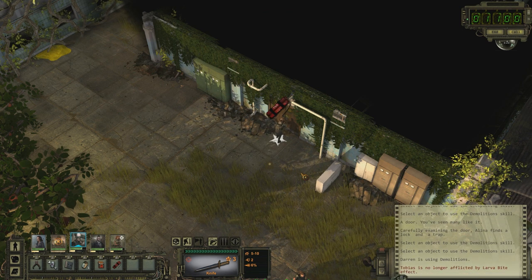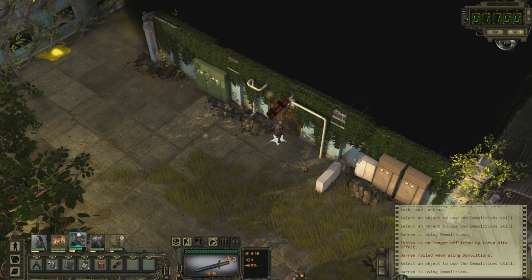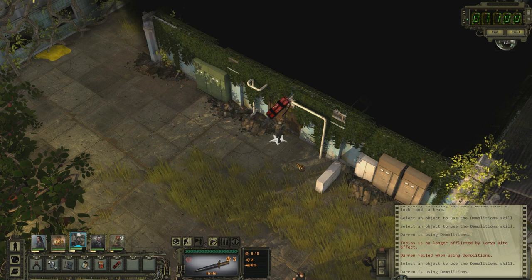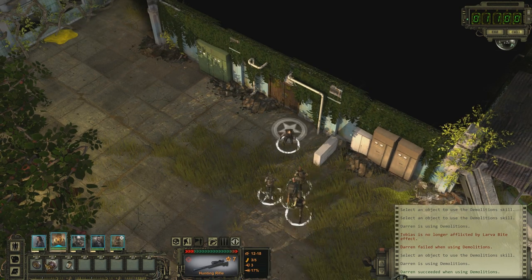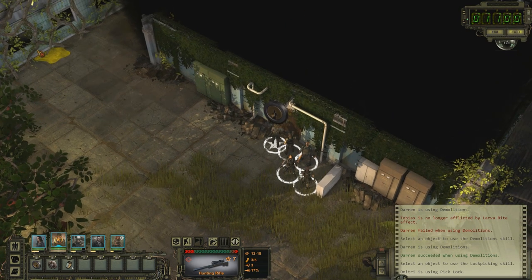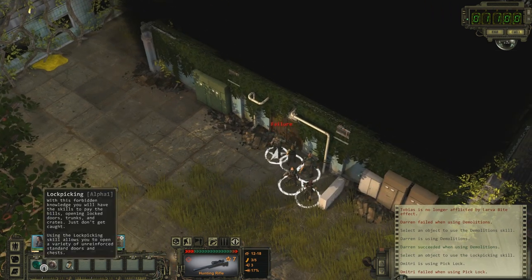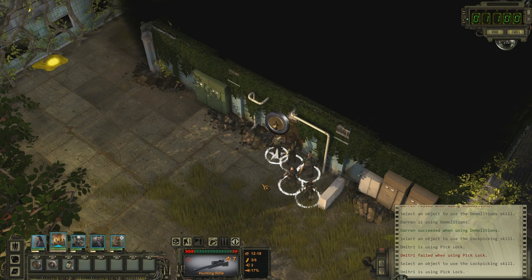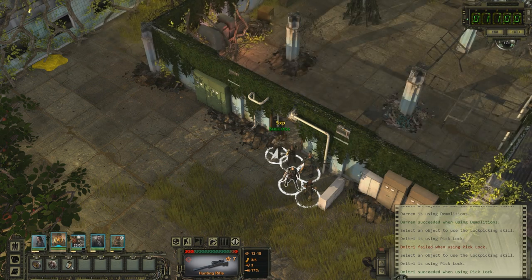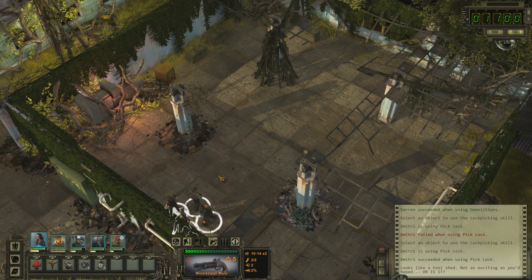Tobias is no longer afflicted by the larva bite effect — excellent! Failure. Oh yeah, this goes up — the critical failure chance, not the lockpicking. Come on — yes, there we go! Alright, let's have you unlock this. Failure — come on, seriously? 80% and I've failed that many times. The random generator really does not like me in this game. Okay, there we are.